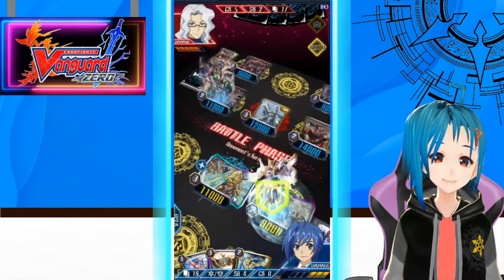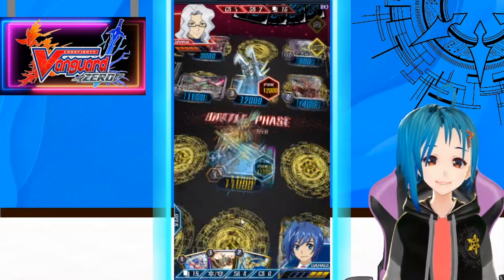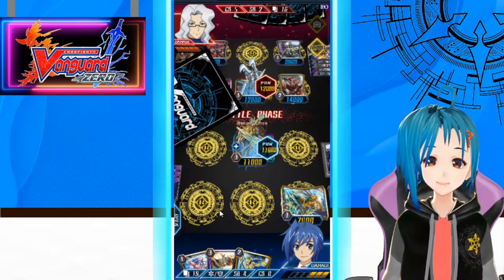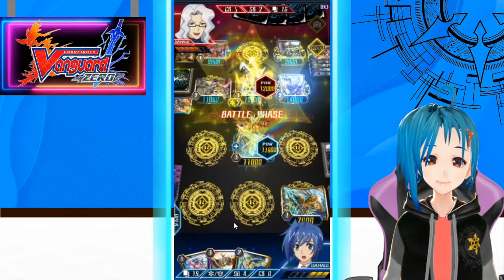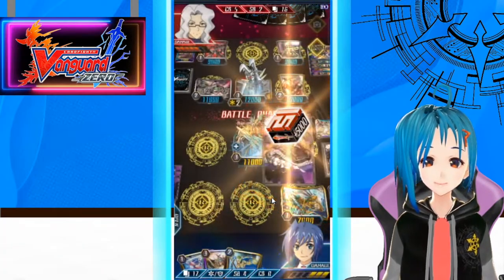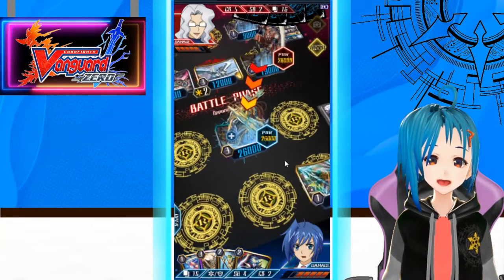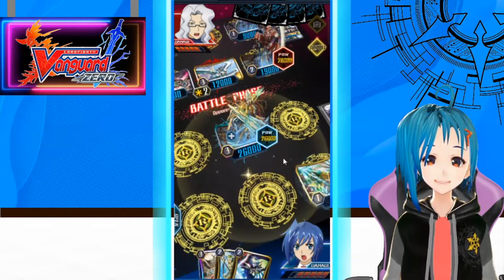Another double intercept — of course you had to do that. And of course you had to crit. We got our attackers at least — it's fine, we're gonna be fine. We have a PG. Here we go, and we're gonna end this with Zenith.